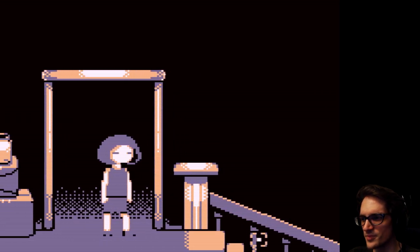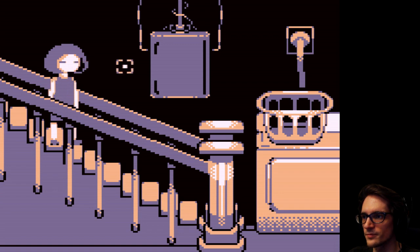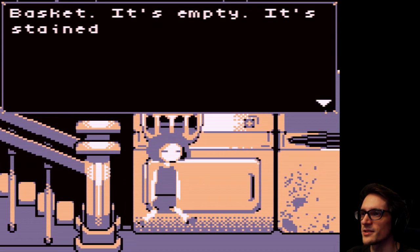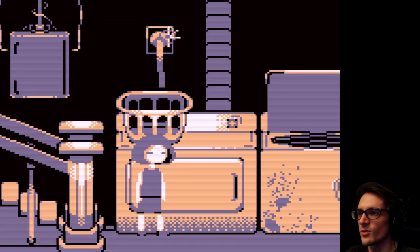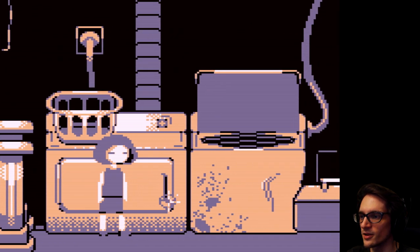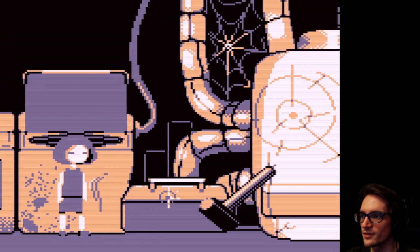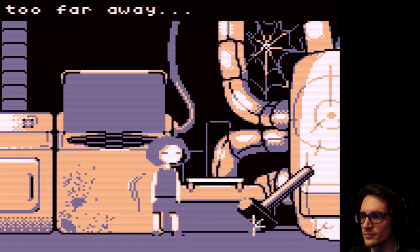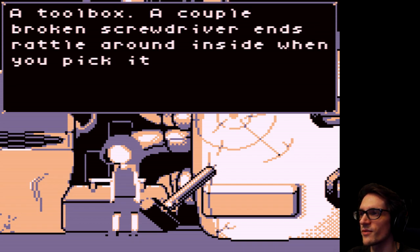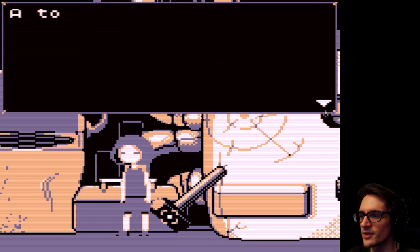Now we can just go - there's the downstairs and upstairs. Let's see. Breaker box - the breakers are all unlabeled. It's empty, it's stained on the inside. That is gross. Power output. Washer - it's empty except for a single sock. Washer - cleans clothes if you provide chemicals. A toolbox, a couple of broken screwdrivers - ends rattle around inside when you pick it up, but there's nothing else.